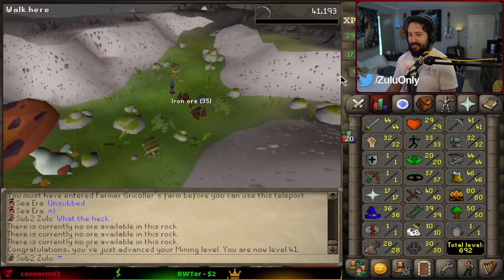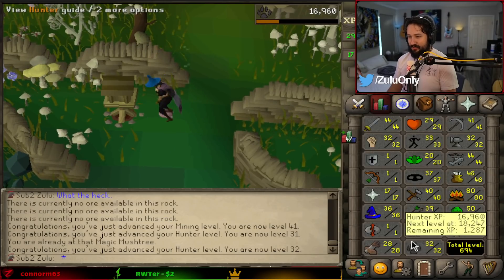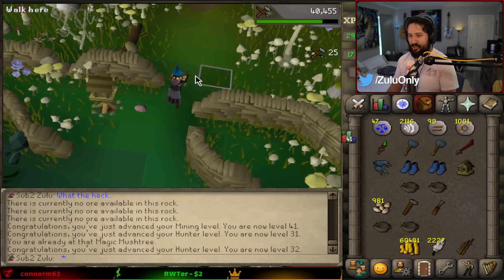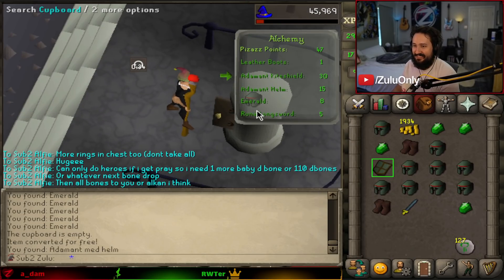There we go, 41 mining. Now I can use the rune pick and I can give the team the addy pick. And 32 hunter — easy levels. What was Alfie complaining about early hunter for? Addy kite shield's free, and it's 30. Let's go, it's the best. Pog.